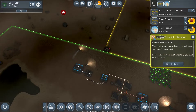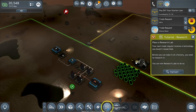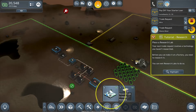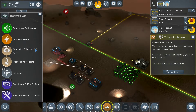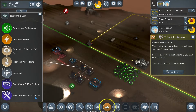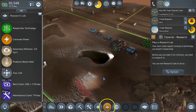The tutorial highlights: there it is — the button you need to push. We push this button and we need a research lab. We own a prefabricator already. The research lab generates technology, consumes power, generates two pollution and waste heat. It costs 119 per day and 79 a day maintenance — these are expensive. I'm not sure where to put it.